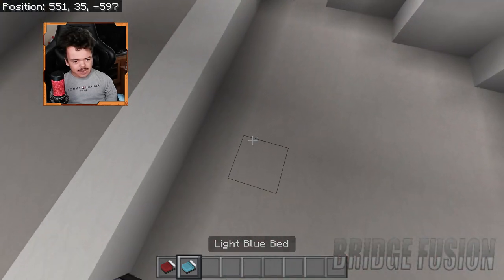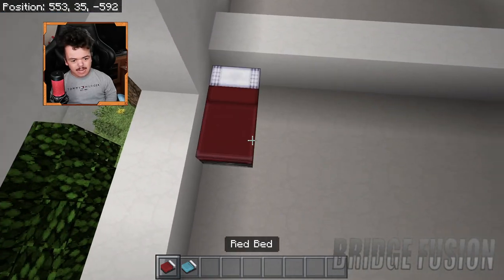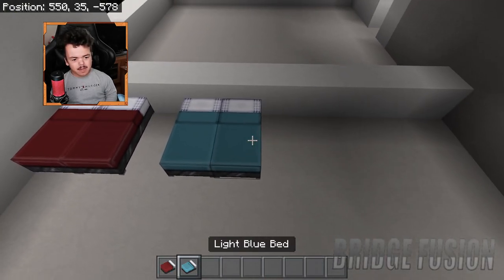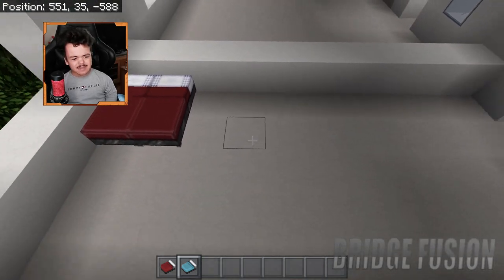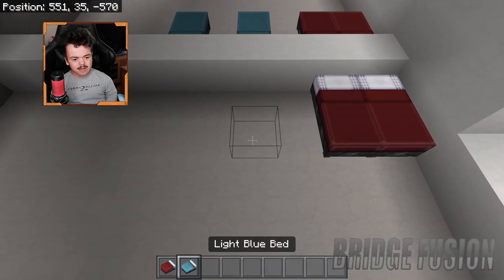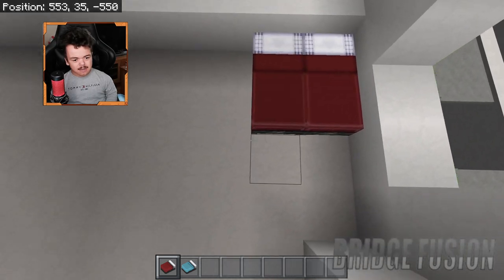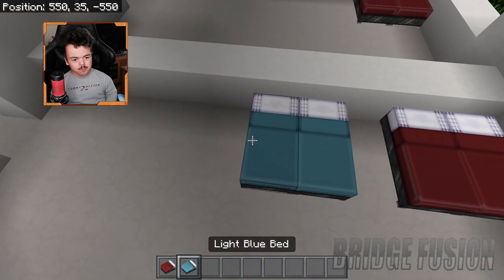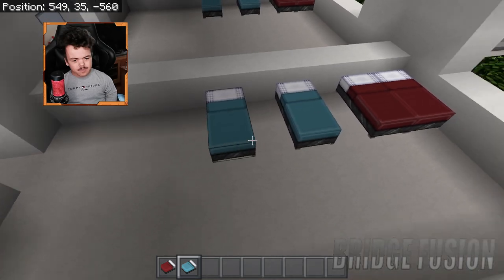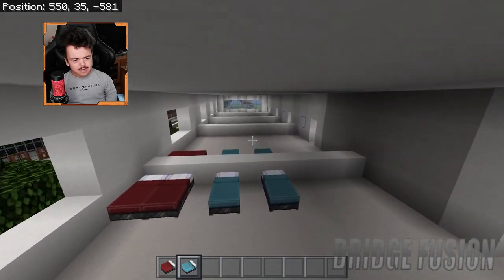I'm thinking having the beds up here, so we can have that one there. They're all gonna be family rooms, so I want to keep them basically the same but they can still be a little different. Let's put two beds here and then two beds there - I think that looks pretty good. Let's add in the red beds just like so, and then the two blue beds right here. I'm not sure if they're gonna have a kitchen yet, but we will see.